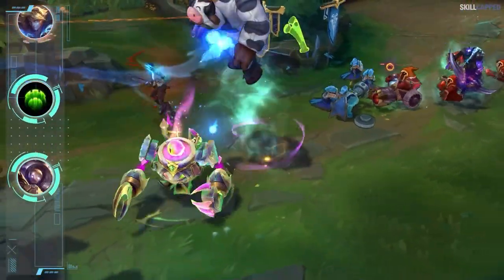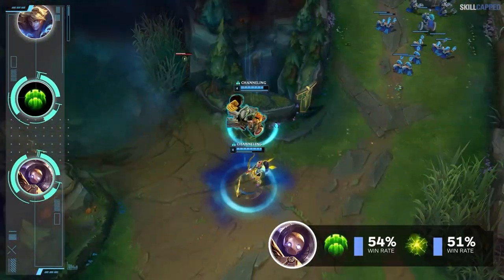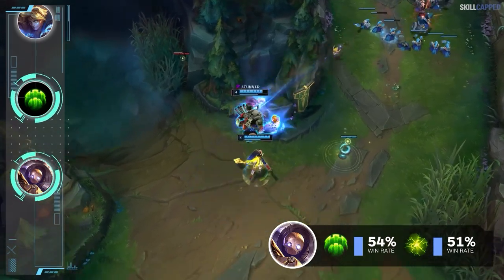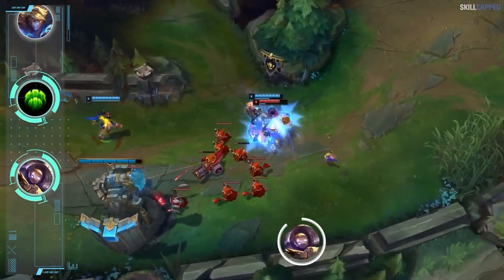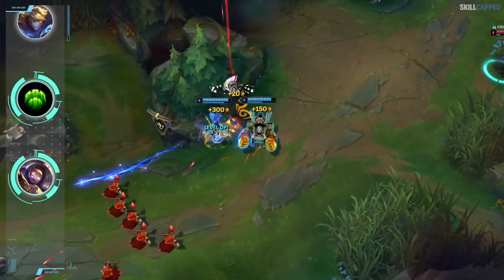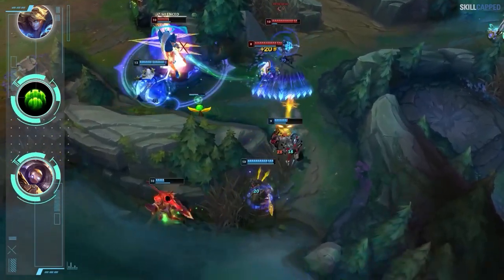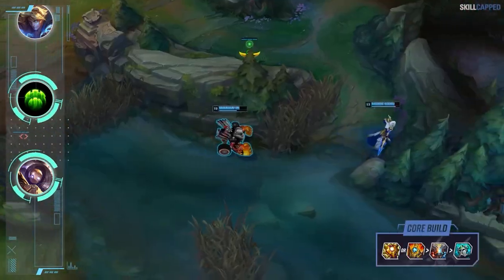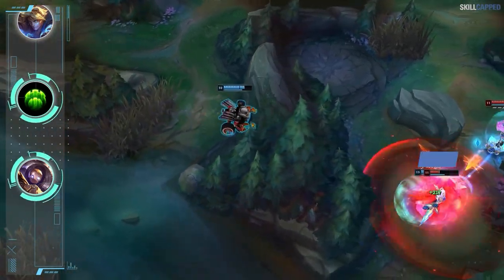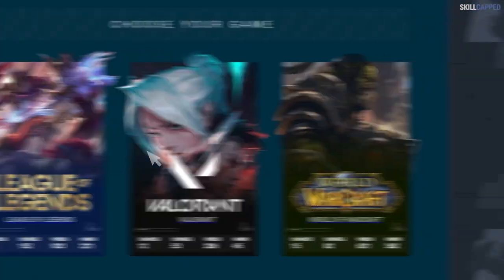A setup that the majority of Blitzcrank players are not taking advantage of — while one tricks are abusing it — is running Guardian as the keystone. Guardian users are winning 54% of the time compared to Aftershock users at 51%, and among Blitz OTPs its play rate has shot up from 20% to 40% just recently. Your early all-in plays are so much better with Guardian as you provide yourself and your ADC with a defensive shield. Aftershock helps you become tanky, but it's your ADC who the enemy bot lane will focus, so shielding them is often more valuable. The build is Locket or Shurelya's rush into Zeke's second and Knight's Vow third. The complete rune page is Guardian with Font of Life, Bone Plating, and Unflinching; best secondaries are Biscuits and Cosmic Insight.